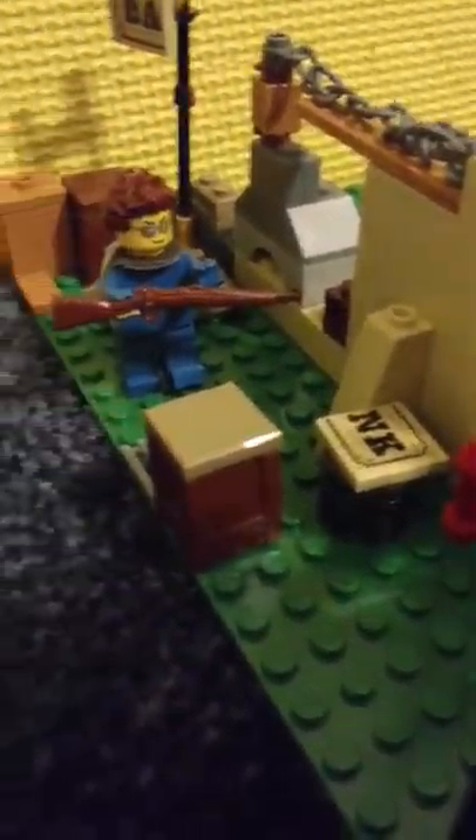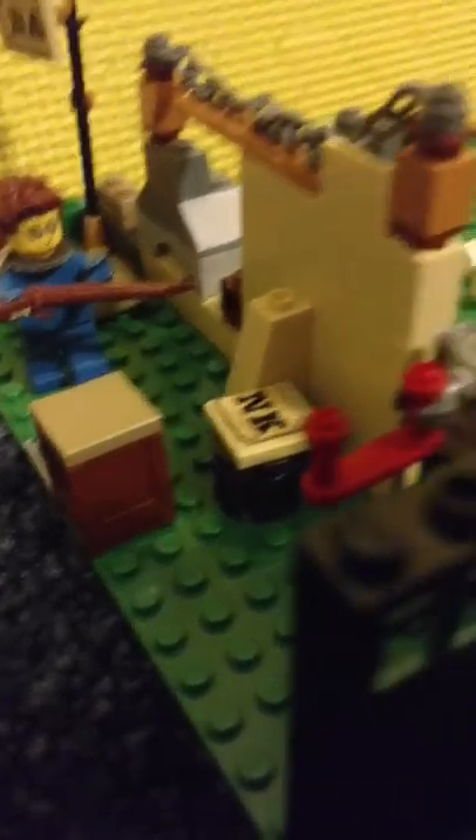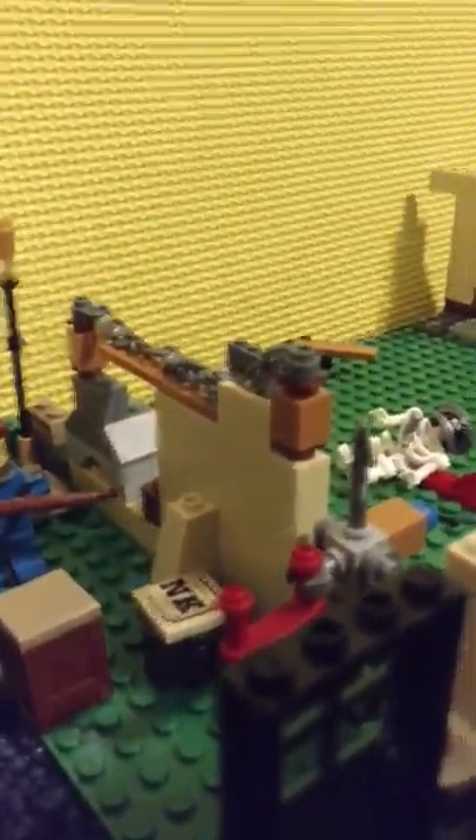Next we're moving on to the French. So we have a sign, a crate, another crate, more borders, a sandbag. A French soldier taking a stroll through the trench. Then we got the other sign, and then another crate, and some more walls, and here's the better barbed wire I was talking about.